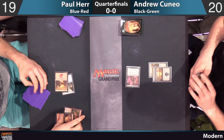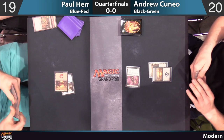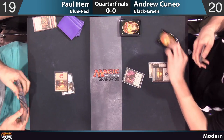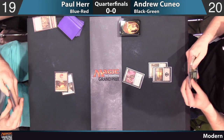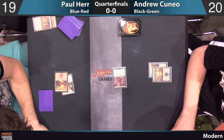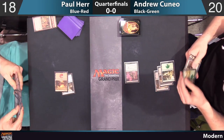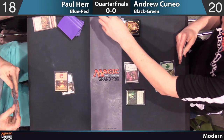Paul lining up a Tormenting Voice — really strong play out of the blue-red deck. Can get one or two spells in the graveyard right away, for cards like Enigma Drake, Warfire Javelineer, or Cryptic Serpent. Taking a look at Paul's list: he has three Cryptic Serpents and three Hekma Sentinels in his deck.